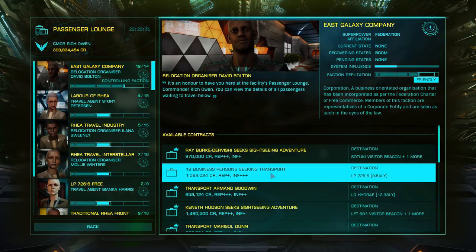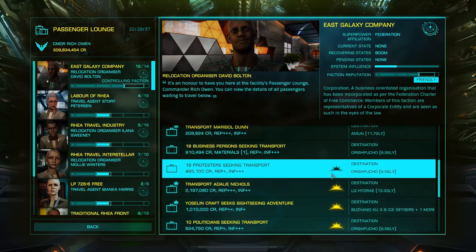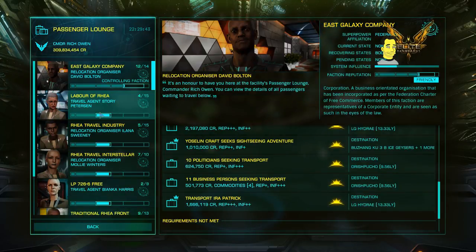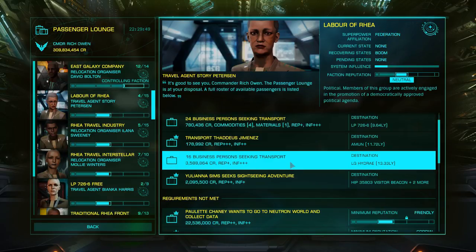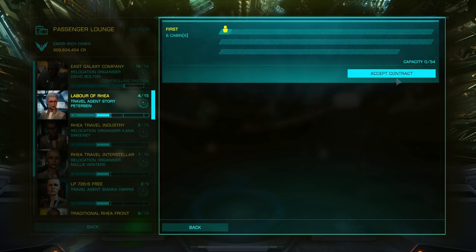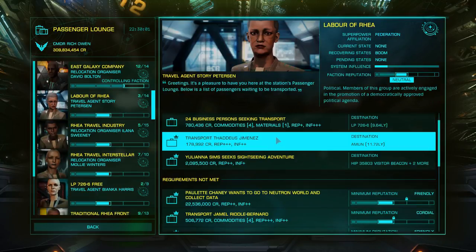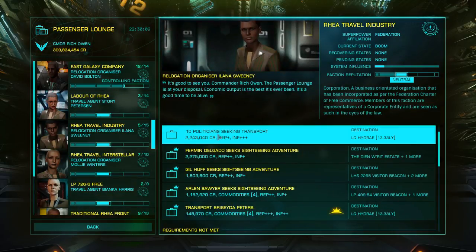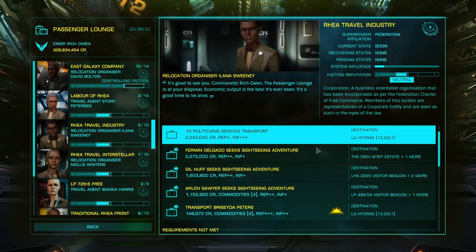...you can just go in there and do some of these businessmen, businesspersons, or refugees seeking transport. Now these people aren't particular about the cabin they want. I've kitted my Anaconda out with first-class cabins simply because there'll be no arguments. You select a mission, click on it, pick a cabin, and drop them in. These people aren't fussy about sharing cabins like an individual tourist would be — they're happy to slim it with the rest, so you can use your cabin capacity to its best.